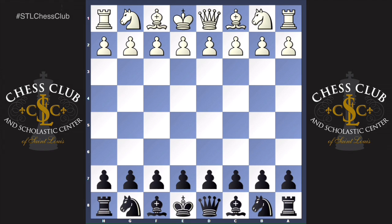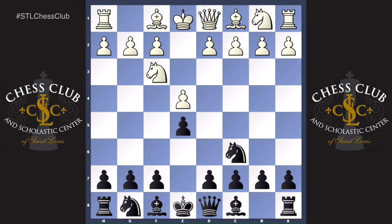The most common and fastest way to reach this in a game is after the moves e4, e5, knight f3, knight c6, bishop b5 — the Ruy Lopez. This opening really needs no introduction; it's one of the most popular and oldest openings and it's seen at all different levels of play. Of course black can play a6 here, that's a very common move.